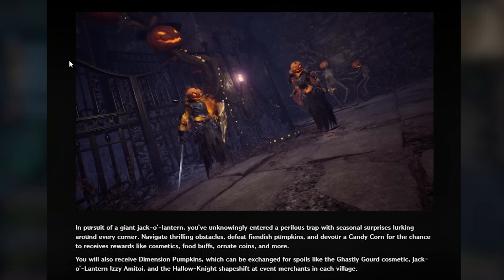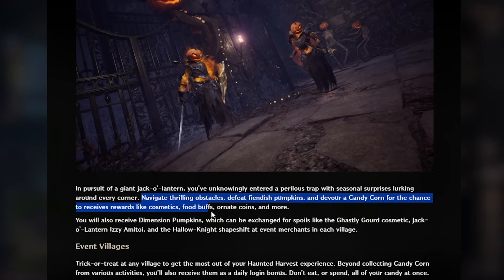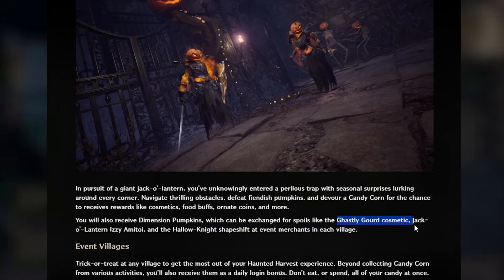In the pursuit of a giant jack-o'-lantern, you've unknowingly entered a perilous trap with seasonal surprises lurking around every corner. Navigate thrilling obstacles, defeat fiendish pumpkins, and devour candy corn for the chance to receive rewards like cosmetics, food buffs, ornate coins, and more. You will also receive Dimension Pumpkins, which can be exchanged for spoils like the Ghastly Gourd cosmetic, the Jack-o'-Lantern Izzy Armatoy, and the Hallow Night Shapeshift at the event merchant in each village.